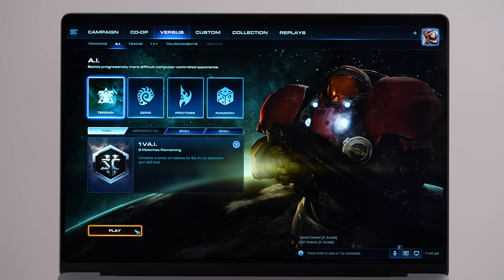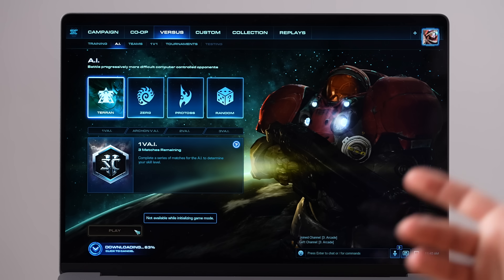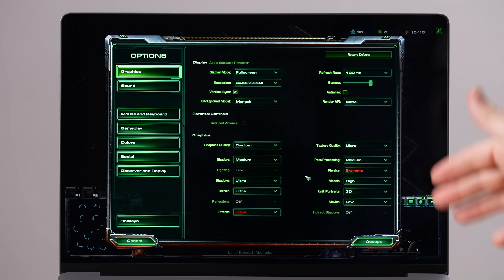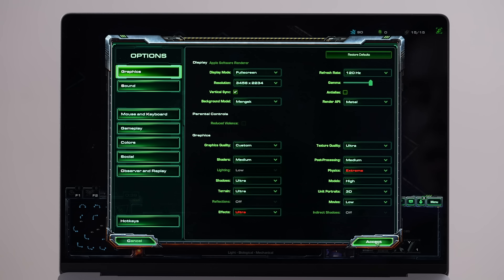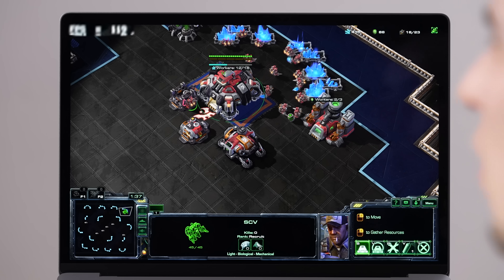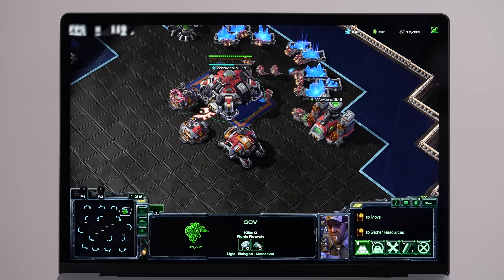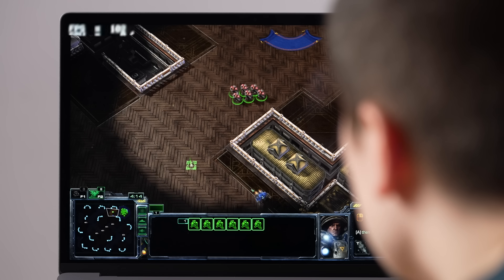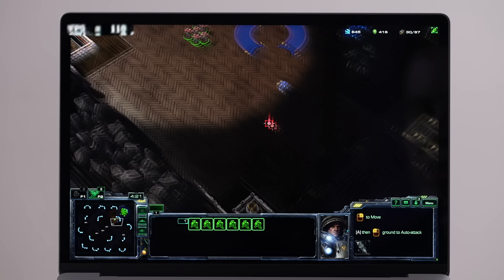Next up is StarCraft 2, once again running under Rosetta 2, so not fully optimized. The settings are extreme physics and ultra effects, 120 Hz refresh rate with vertical sync on. At 3.5K the FPS overlay is tiny, but I can see 120 fps solid right now — no problem at all. Going out into the world there are no issues, though I am getting some weird glitchiness that might be a Rosetta 2 issue.